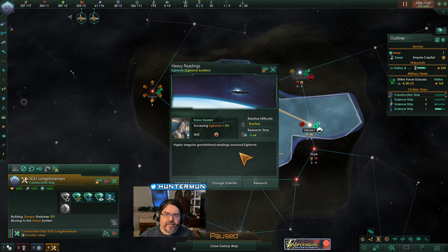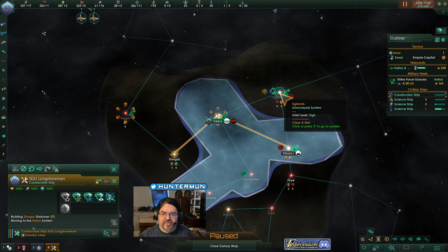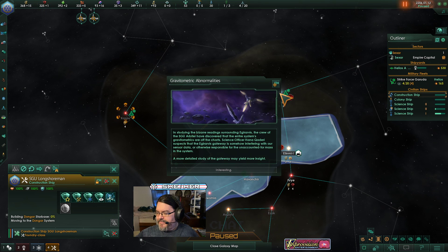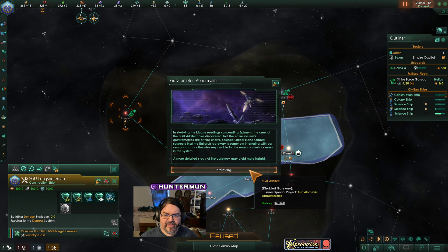Anomaly found. Highly irregular gravitational readings surrounding Eggraravis — I can't even with these words. Unusual readings around the star. Gravitational anomalies: in studying the bizarre readings around Eggraravis, the crew of the SGU Arbiter have discovered that the entire system's gravimetrics are off the charts. Science Officer Hannah Quaderi suspects that the Eggraravis gateway is somehow interfering with our sensor data, or otherwise responsible for the unaccounted-for mass in the system. More detailed study of the gateway may yield more insight. Situation log updated.